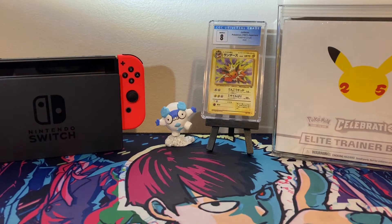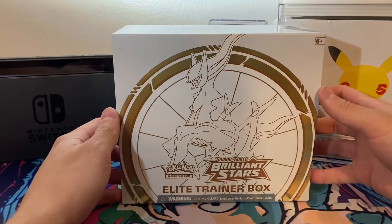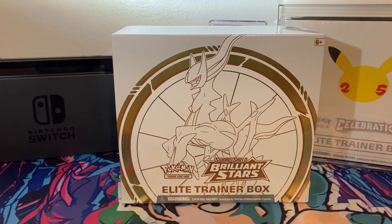Hey everybody, welcome to the first of hopefully more videos to come on this channel. Today I got a Brilliant Stars ETB I really want to crack into. I actually got this box way back when Collecticon came around my city. Really been dying to see what's inside. Hopefully we can get something pretty good — really want the Arceus Alternate Art. I'm not going to waste any more of y'all's time. Hopefully you enjoy the video, let's see what we can get out of here.